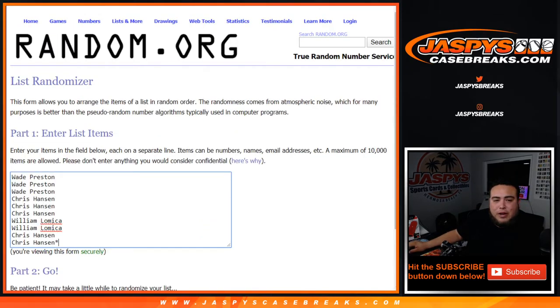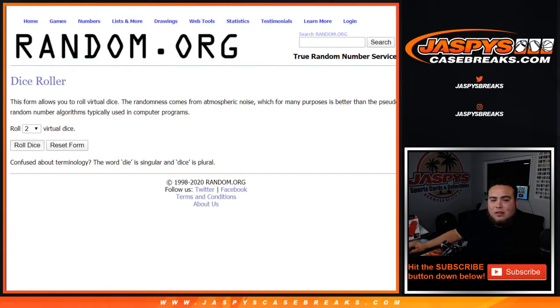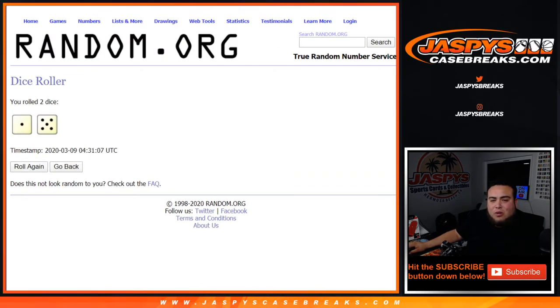Dice roller — customer names from Wade down to Chris. This was the first round number block with Buffalo, Colorado, Carolina, and Detroit. Correctamundo, yes. Good luck. Roll it — we got a 1 and a 5, 6 times good luck.